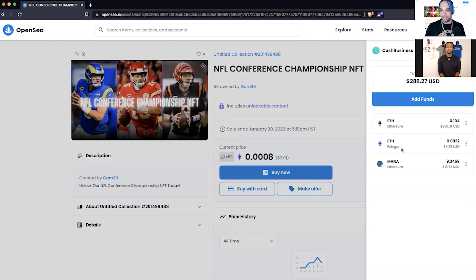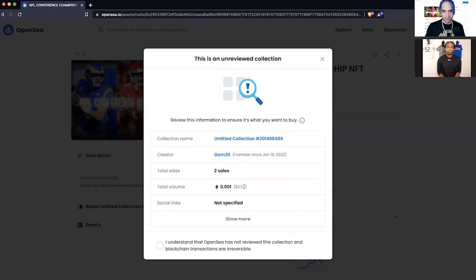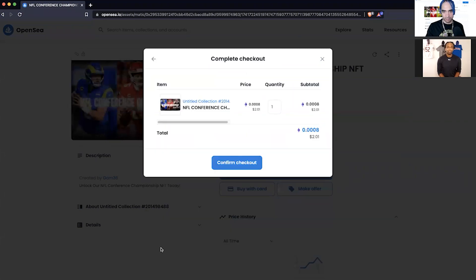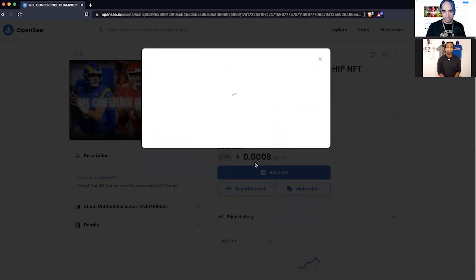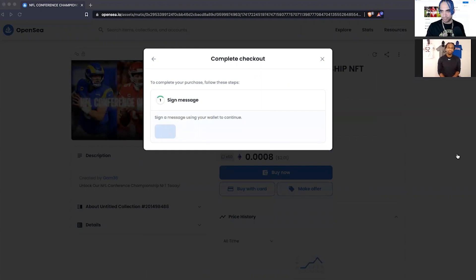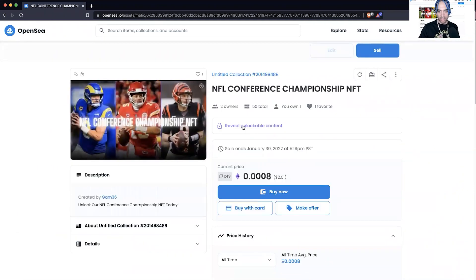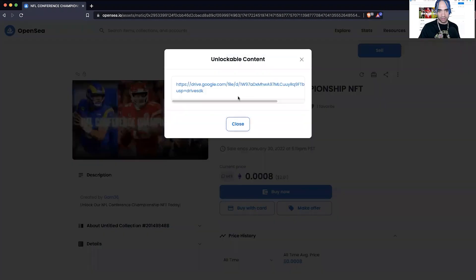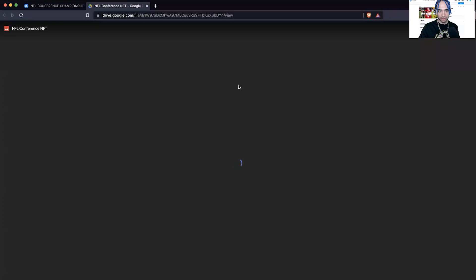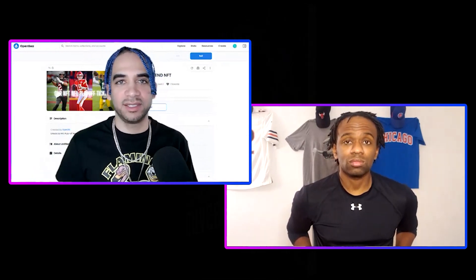Now that we've got the Ethereum in the Polygon wallet, I can buy Jay's pick. I'm going to go Buy Now — selling for $3.51. You always have to sign it, and you sign it by way of your wallet. Now you can see on my page that I own his NFT right here. I go to reveal the unlockable content, I click this, and now I've got his picks. So it was that easy — I own your NFT, I hit the unlockable content, and I can see the picks.